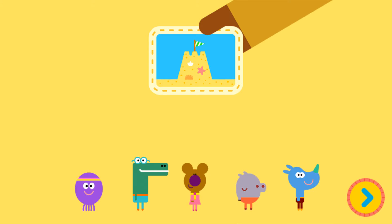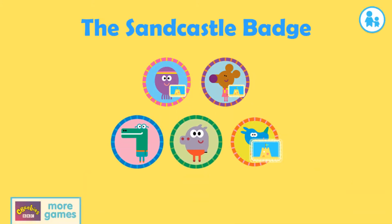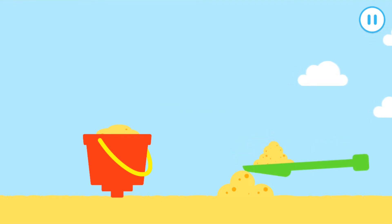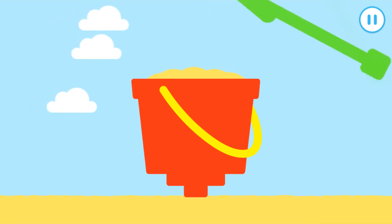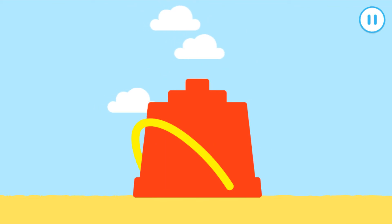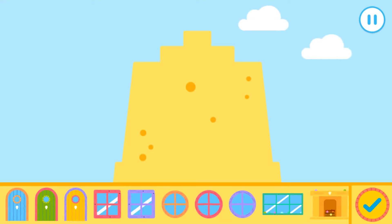Well done, squirrel. The sandcastle badge. Who wants to get their badge? Fill the bucket with wet sand. Drag the sand to the bucket to fill it up. Fill the bucket with wet sand. Nice. Remember to pat it down. Tap the top of the bucket to pat the sand down. Excellent. Drag the bucket off the sandcastle. What a glorious sandcastle.